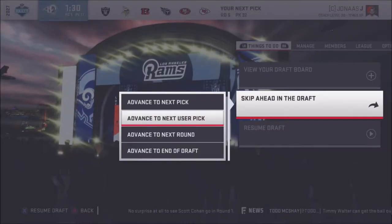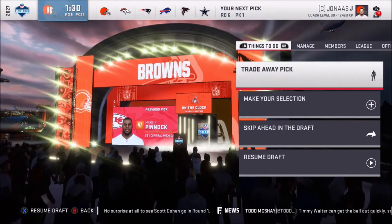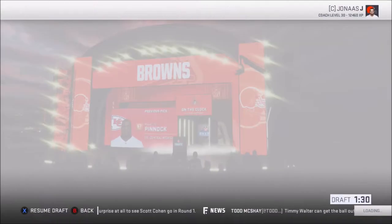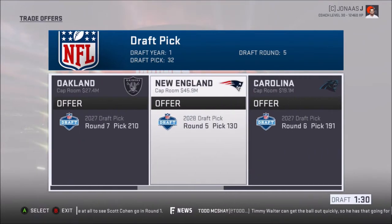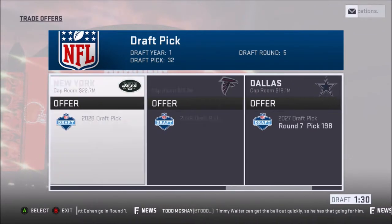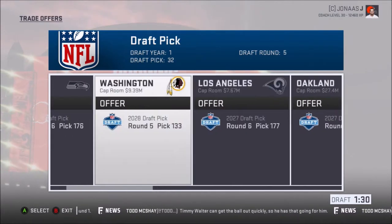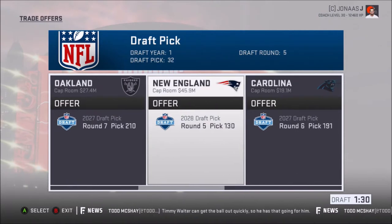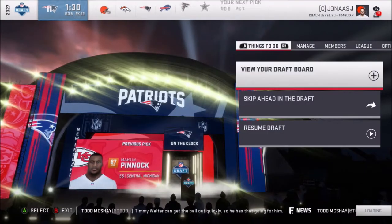Alright, let's see here — skip next. Now it's the last pick. I'll trade this one away no matter what. Look at the next one — review offers. Fifth, sixth, seventh, fifth, sixth, fifth. So fifth is 131, 130. Alright, cool — who's this? Patriots. Yay. You can take it. Let's do that.